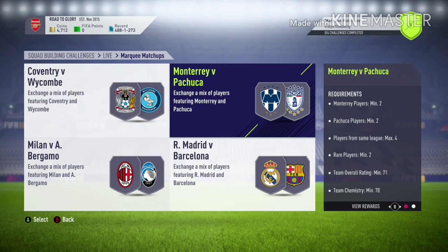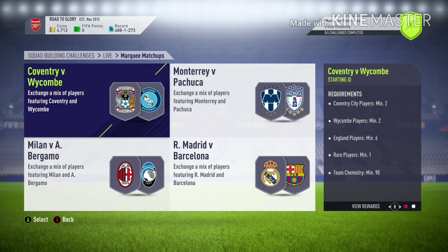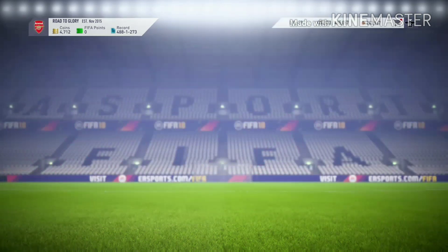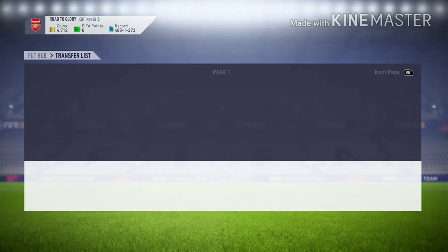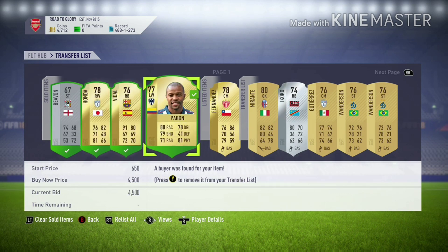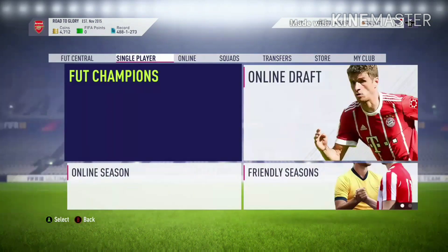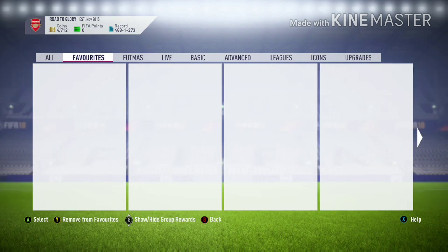I'm going to show you the marquee matchups — Monterey, Pachuca, Real Madrid, Barcelona, Milan, Bergamo, and Country V. If you have any of the first two players, make sure to sell them because they're going for about four to five thousand coins. Honda is going for five thousand, around four-and-a-half — really good coins just sitting in your club if you have those players.